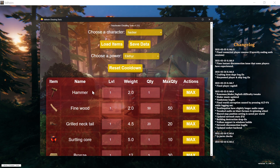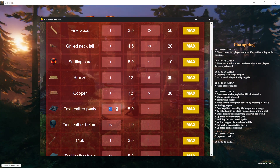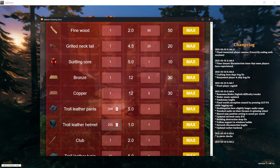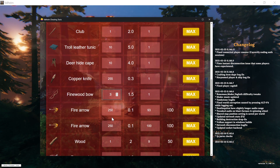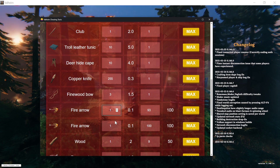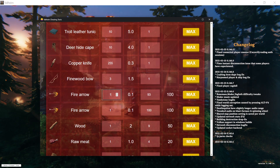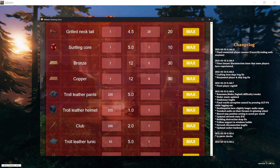Now you can see some interesting things. For example, the item level — I have Troll Leather Pants at level 10, but I think the in-game max is around four for Troll Leather. The top value you can set is 255. Changing the level of non-weapon items like armor doesn't do anything, so just leave it at one (the default). For weapons like a knife or club, 255 works; the game will ignore invalid values otherwise. Now I'll save.